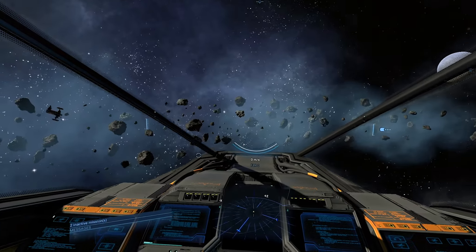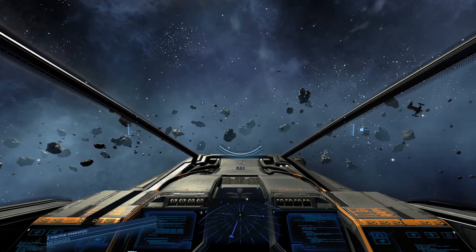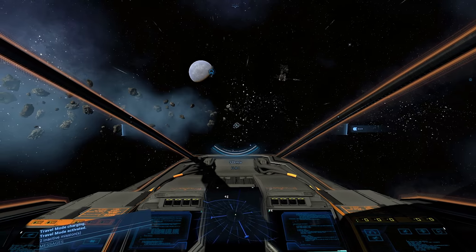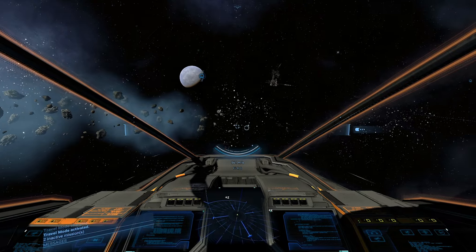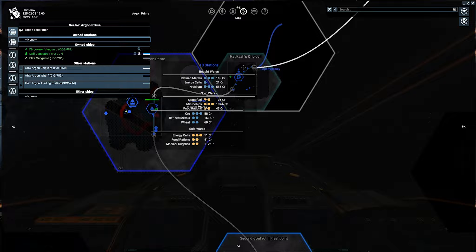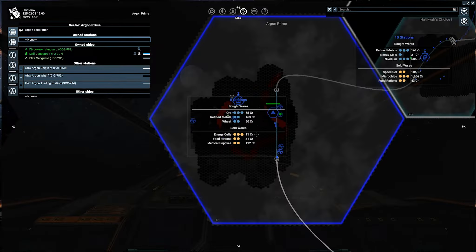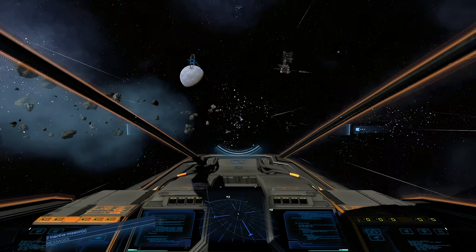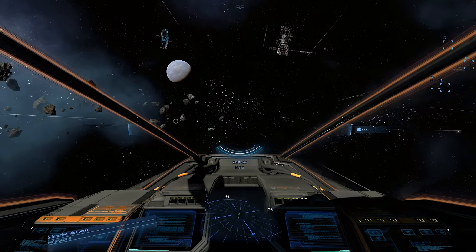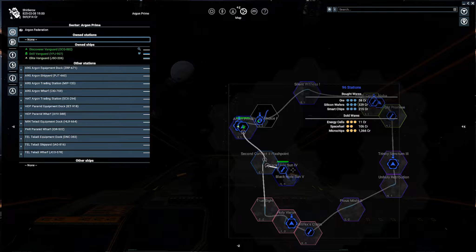Normally if you want to find crystals you just point your ship and look for the sparkle, but you don't do that anymore. Part of me kind of wishes the sparkle was still there, but maybe this is a better way. I'm in Argon Prime at the moment, which is next to Hatikava Choice and Second Contact 2 Flashpoint. It's considered a pretty safe place to collect crystals - you don't really get any hostiles here.